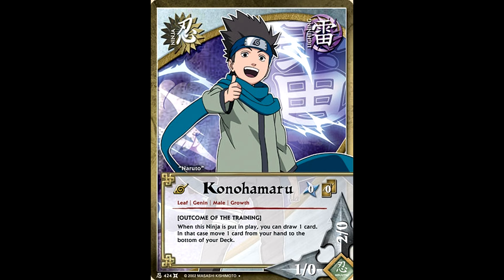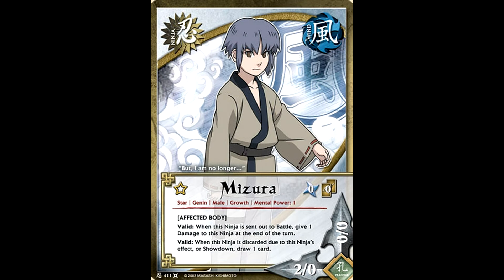A slightly more consistent version of the old Legacy of the Fourth Hokage Naruto is Konohamaru, who now let you draw a card and then move a card from your hand to the bottom of the deck when put in play. This was fantastic for most Toad decks at the time because if you were able to put a good Ninja Toad on the bottom of your deck, you could use an effect to pull that card out and put it in play, making that strategy a lot more consistent. But even regular decks were running Konohamaru since the effect also triggered off of growth, and when you grow this in play, it's a 3-1, which is not bad.